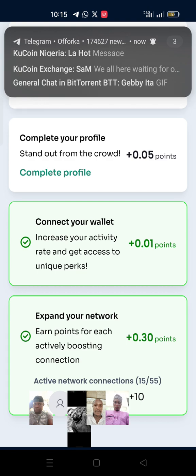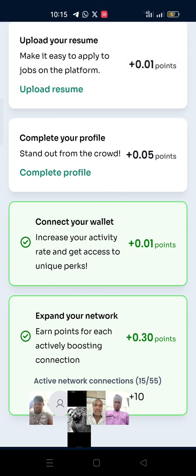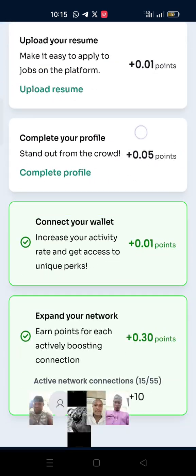The next task is to connect your wallet. I made a video on my other channel about connecting wallets and how you can use a VPN. I found out that for people in Nigeria, it is tough — it is not going through. So the only means to do that is to use a VPN to connect your wallet. Then the next one is to expand your network, which is just referring people.